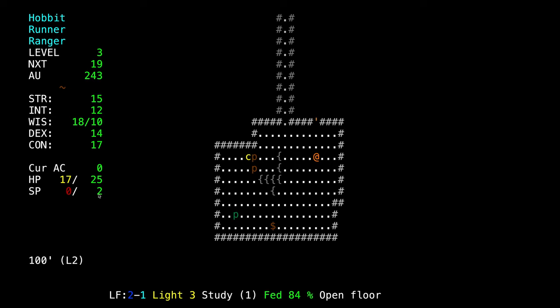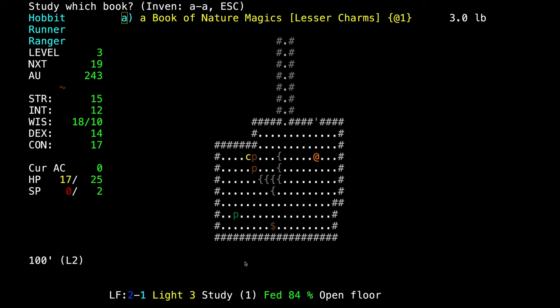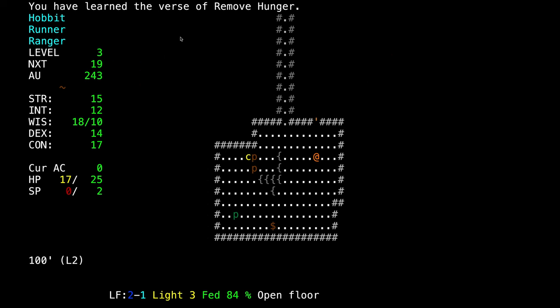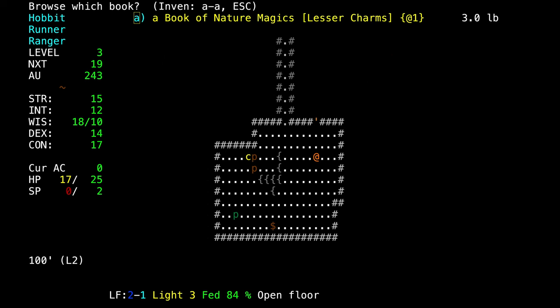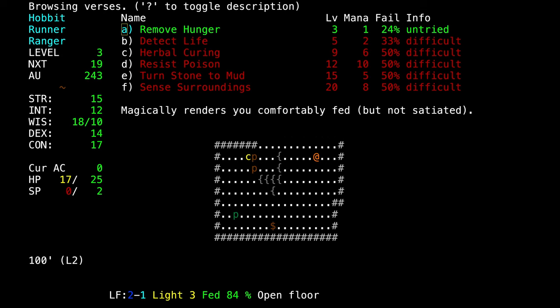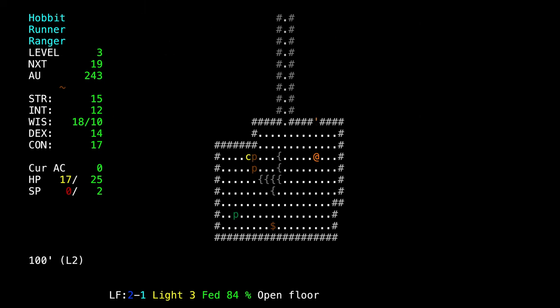We have 2 mana points total. We're going to press capital G and choose our Lesser Charms book — the only one we have — and learn the spell Remove Hunger. Let's look at what it does: press browse, select Remove Hunger, then question mark. Magically renders you comfortably fed, but not satiated — meaning you're not full, you could eat more if you wanted, but you're not hungry.